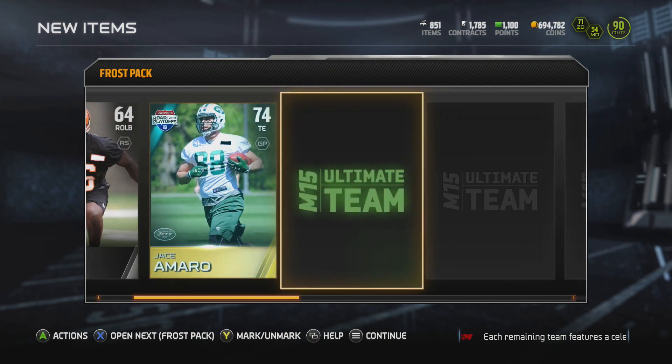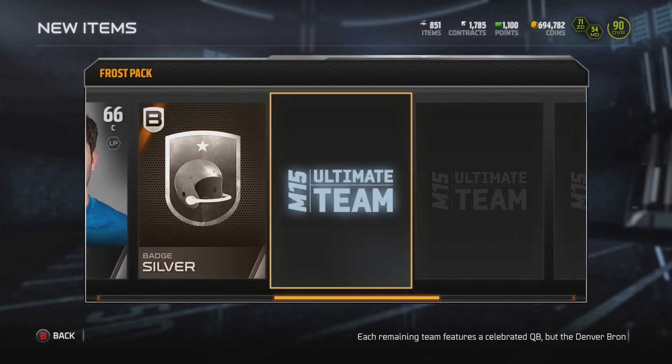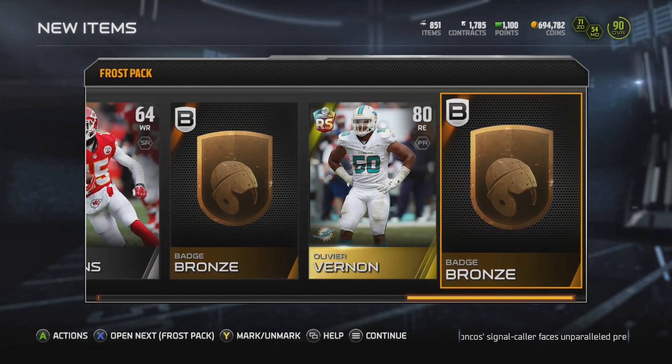Pack number four, maybe even pack number five — nothing going on. We do get another Ice Bowl collectible. AJ Jenkins ending the pack off, Oliver Vernon and a couple of Bronze Badges.